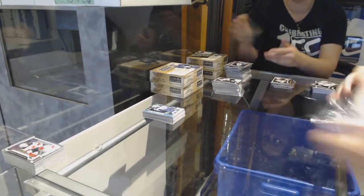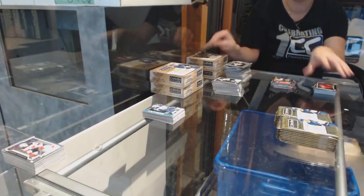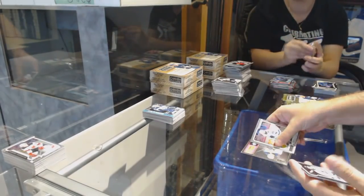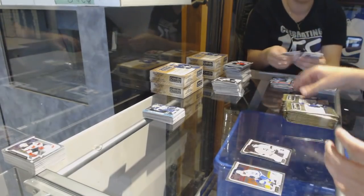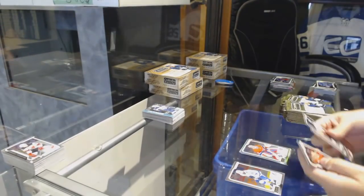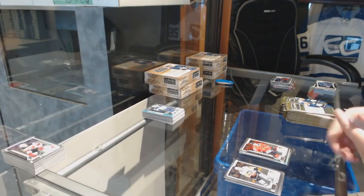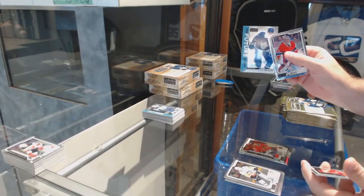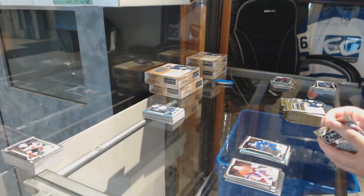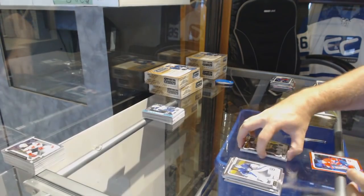Box number two. Retro of Jack Eichel for the Buffalo Sabres, Cal Petersen Marquee Rookie for the LA Kings. We've got a Rainbow of Carey Price for the Habs, Dylan Sikura Marquee Rookie for the Chicago Blackhawks. Future Is Now — Austin Matthews for the Maple Leafs. Adam Gaudette Marquee Rookie for the Vancouver Canucks.